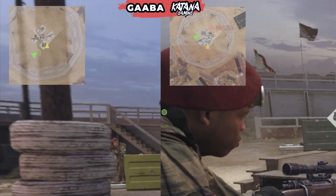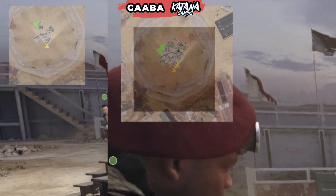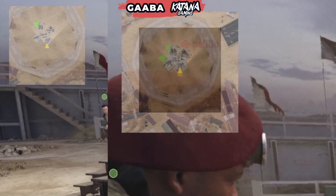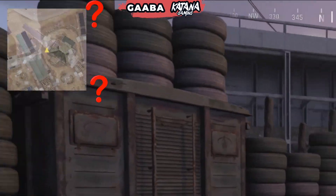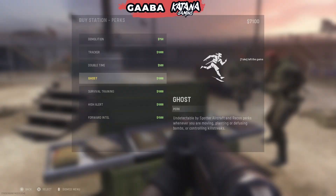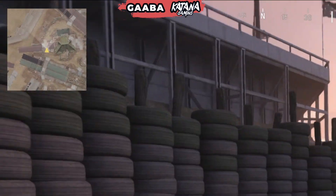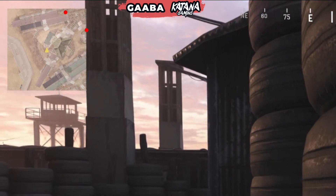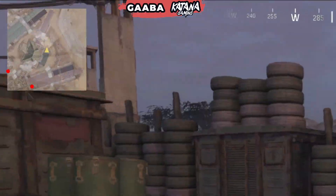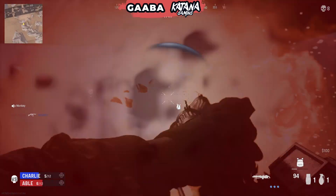In seventh place we're going to put Forward Intel. It currently does two things: it increases your minimap — here they are side by side with and without the perk — but it also does another thing I cannot show you because it's so bad. The moment you can buy this perk at 1500, everyone on the opposition will have Ghost by now. Ghost is available for less money and is actually quite an amazing perk. If you down someone they respawn and you're supposed to be able to see where they respawn, but not when they're wearing Ghost — so this perk is a little bit pointless and overpriced.